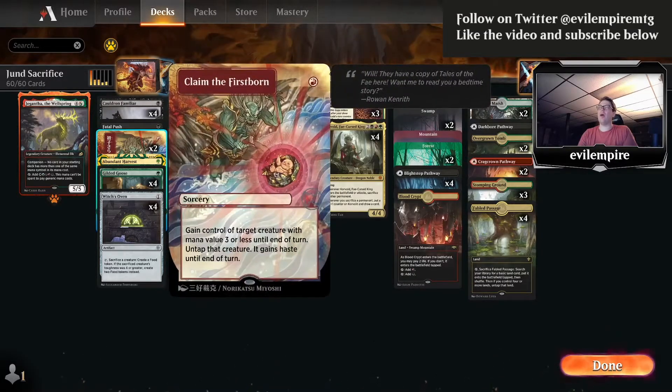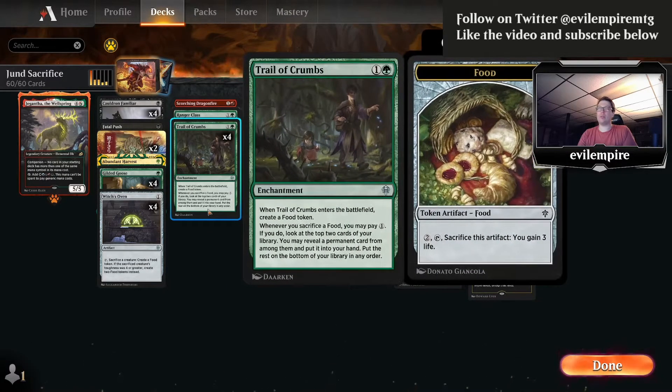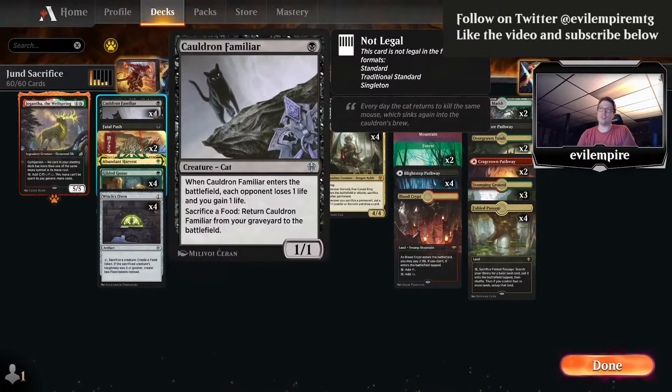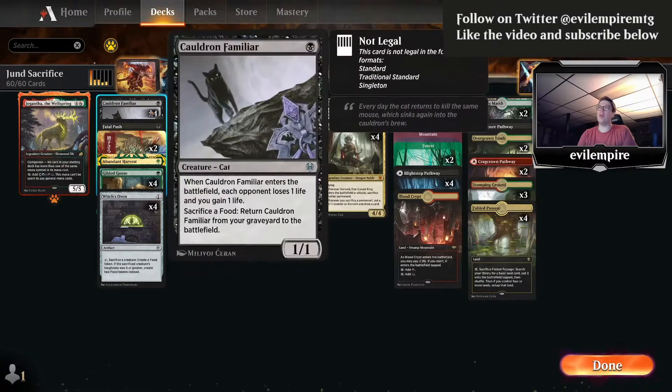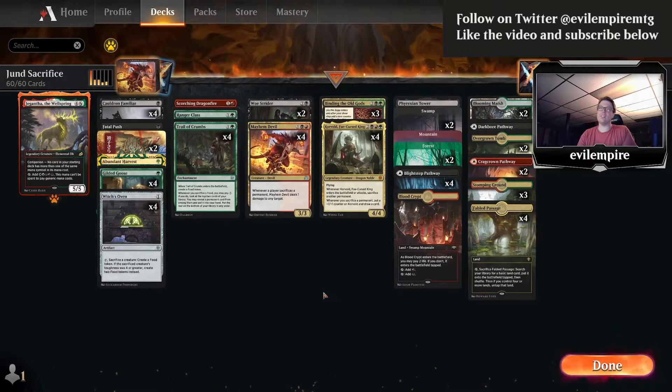Claim the Firstborn grabs some creatures, and besides Trail of Crumbs as your big draw engine — which you can trigger for free and then pay one with Cauldron Familiar — you can also rely on Corvold, which is now a four-of in the deck. It's a tremendous card in this metagame, which is a really creature-focused metagame right now, shifting back after the release of the Mystical Archive.